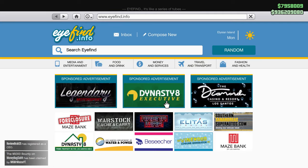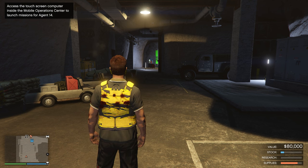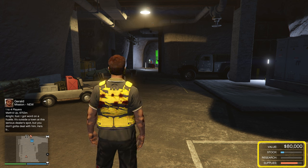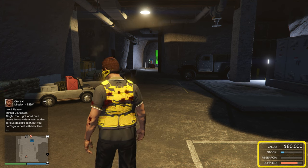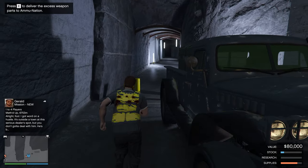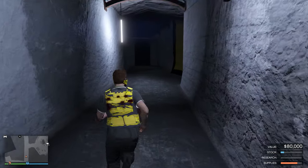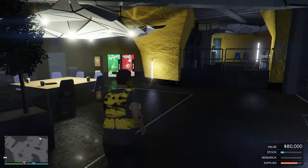From here, make your way over to your bunker. Once you're inside, you're going to see three different things on the bottom right-hand corner: stock, research, and supplies. The stock is how much you currently have, and the supplies is how much you've given to the bunker so it can be made into stock. Keep heading inside and you're going to find a computer icon.